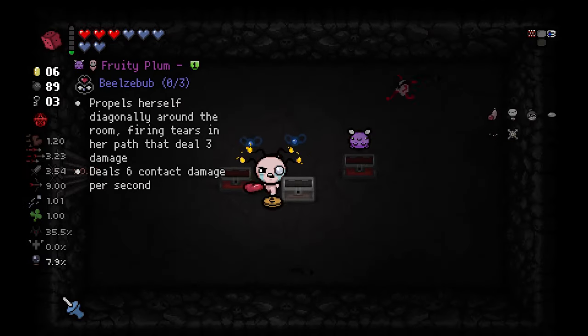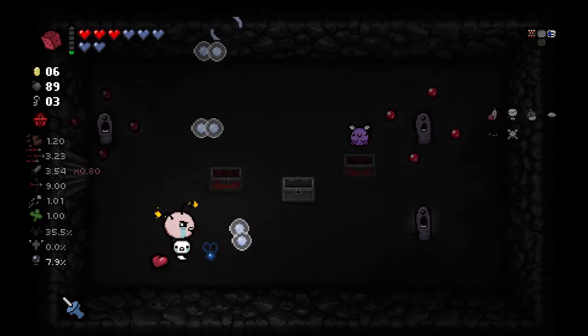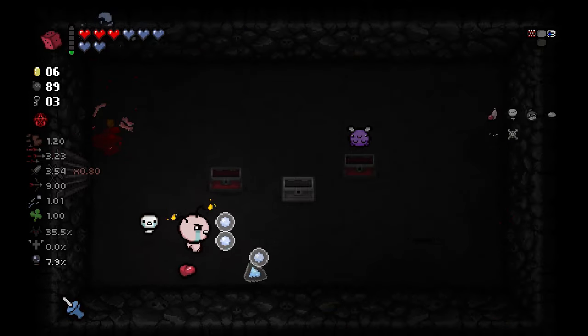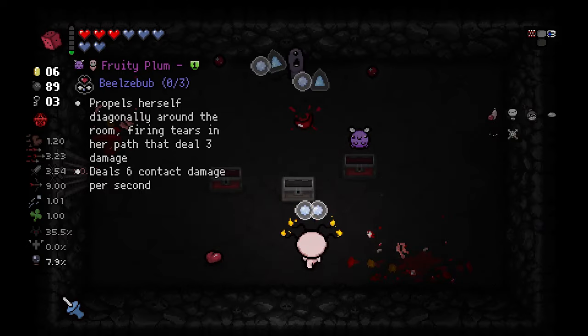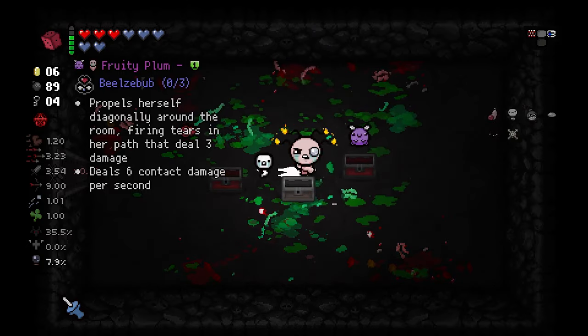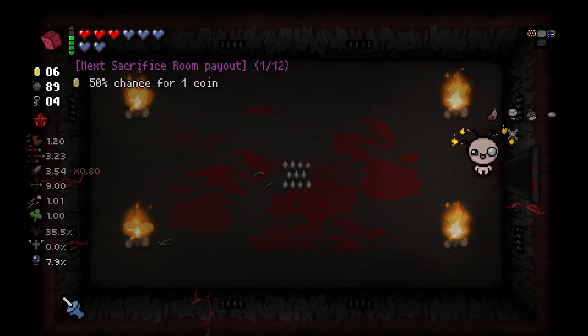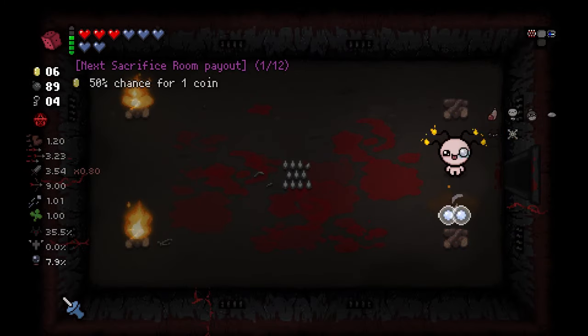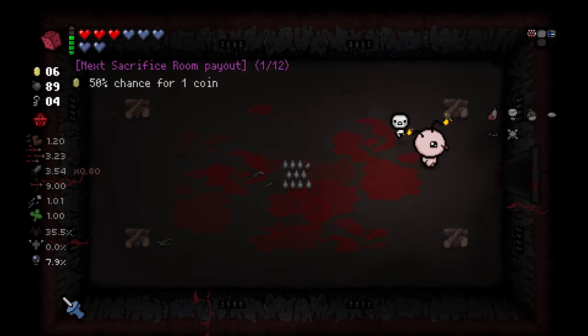Check these — Fruity Plum. I think this is just the generic treasure pool. I'm okay with that — Treasure Pool has some good items. I don't really want Fruity Plum, so we're going to hold off. See if we get a roll, see what our normal treasure room is like, see what our shop is like and all of that.